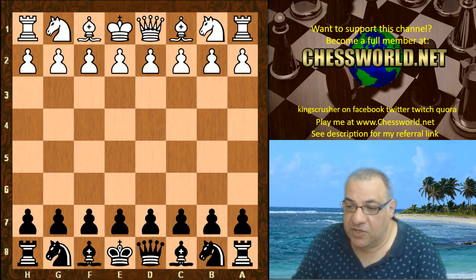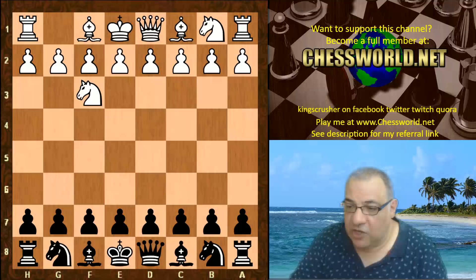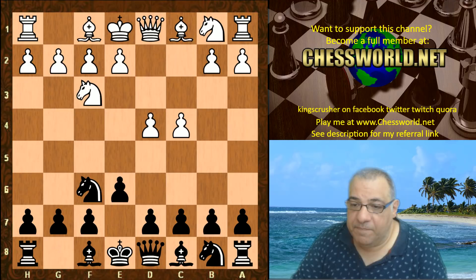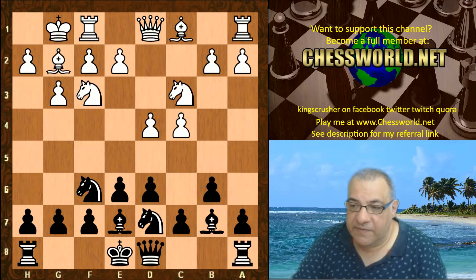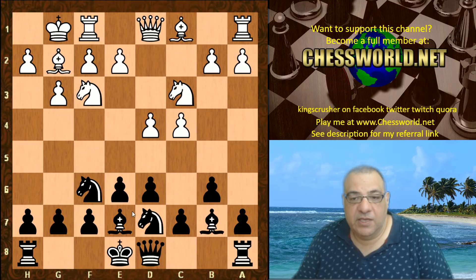Knight f3 from Mona May Kaff, then Knight f6, c4, e6, d4, b6 - so the Queen's Indian Defense. g3, Bishop b7, Bishop g2, Bishop e7, White castles, d6, Knight c3, Knight bd7. It seems Lyudmila Rudenko likes dark square strategies - from the previous game we've seen she likes playing on dark squares and weakening dark squares.